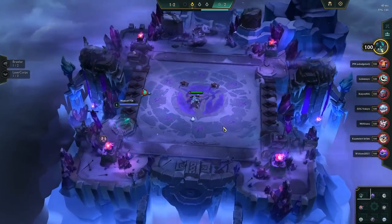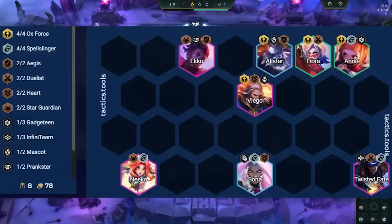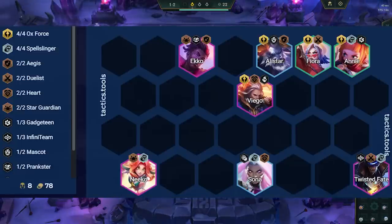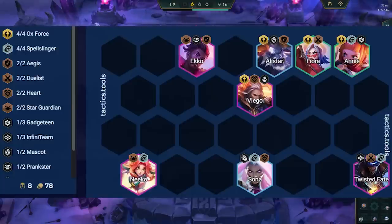The build is incredibly strict and there is no room for flexibility unless we get specific augments. Here is the level 8 version. We play 4 Oxforce, as that trait has been reworked to give the units tank stats instead of attack speed. Fiora gives TF Duelist, Annie gives Spellslinger, Alistar gives Aegis, and Viego gives 2 Heart.